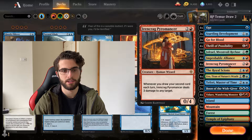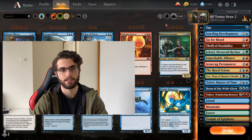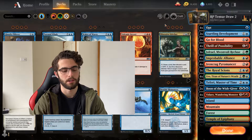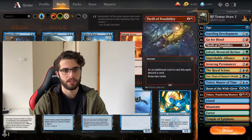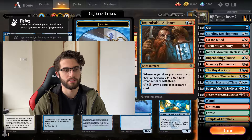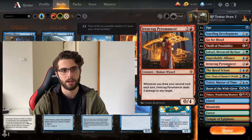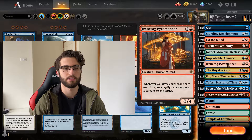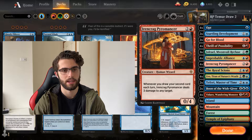Everything else in the deck is mainly focused around triggering these guys over and over again. And if you can get even two or three of these on the board at once, you're doing really well — you'll start creating a lot of value and it can be hard to lose from there. It's really nice that the Improbable Alliance isn't affected by board wipes. You're attacking at different angles: tokens, and then burn straight to the face. Ironcrag Pyromancer is also some great main deck removal — if you get two down, you can hit things for six, so you can take out just about anything.